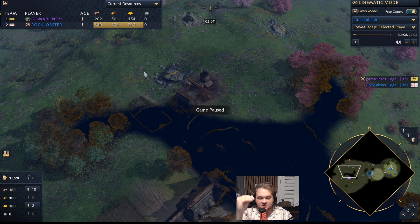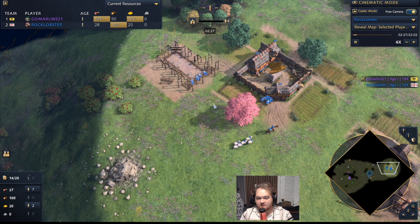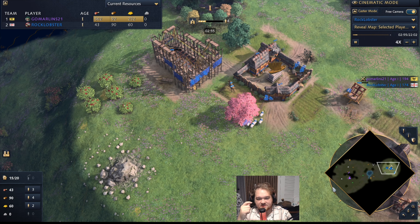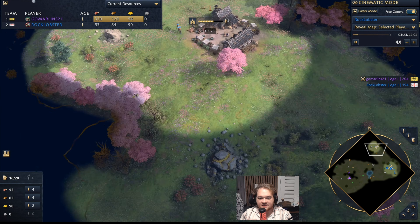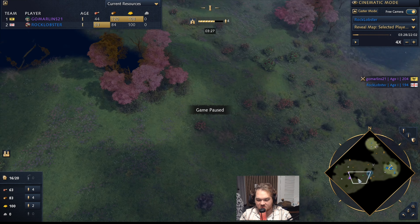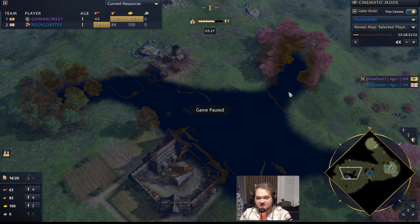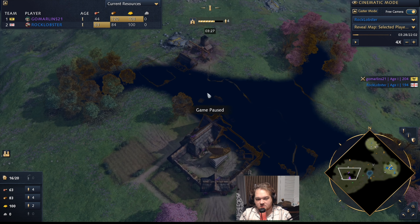Rock Lobster has been conditioned to be very careful with his units to his detriment. What we're going to see is that his lack of aggression is going to give his opponent too much space. If you're going to be the aggressive civ, get most of your scouting done in the dark age — try to clear at least half the map, potentially three-fourths — so you know your resources and, critically, all the resources around your opponent: secondary food, secondary gold, wood lines.